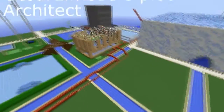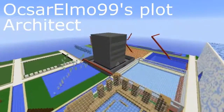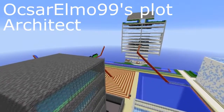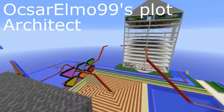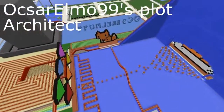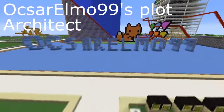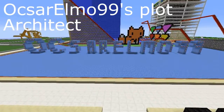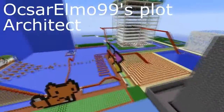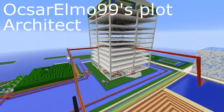This is another example of Architect. This plot is very large — your plot does not have to be this large to get Architect — but this plot has a lot of big structures, and this applies to Architect. This is Okskar Elmo's plot, as you can see his name right over there. This is an Architect plot.